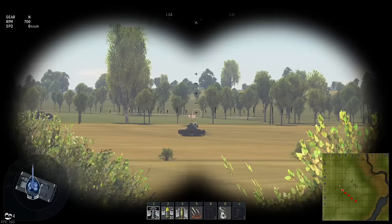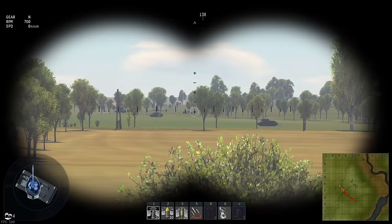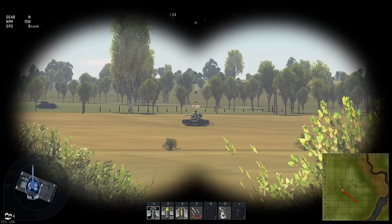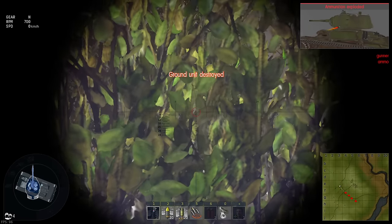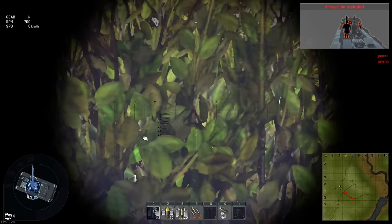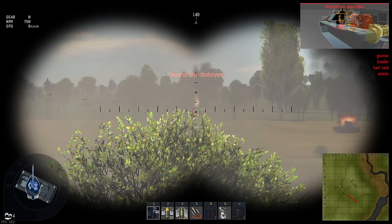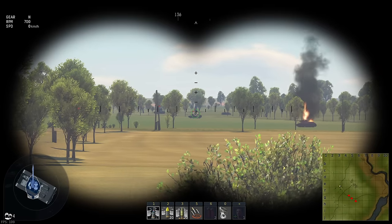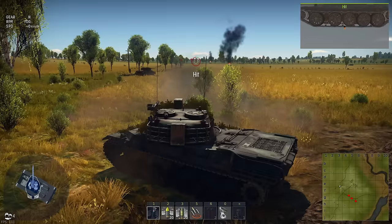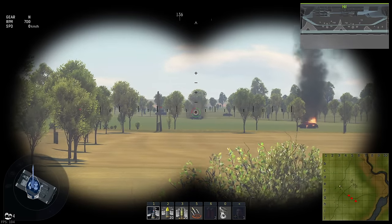Holding down the fire button in binocular view doesn't actually fire the gun. Here's the trick: whilst holding down the fire button in binocular view, if you switch to your gunner view, it will immediately fire the gun - and it will be aimed. If you quickly switch back to binocular view, you can follow your shell with a much clearer image than in gunner's sight, since you won't have as much smoke blocking your view. This also makes it easier to hit long range targets and guide a second shot in, especially when you can only see the top of an enemy.